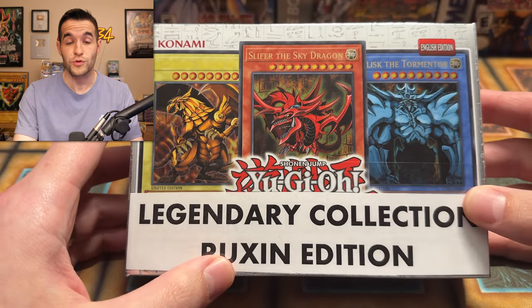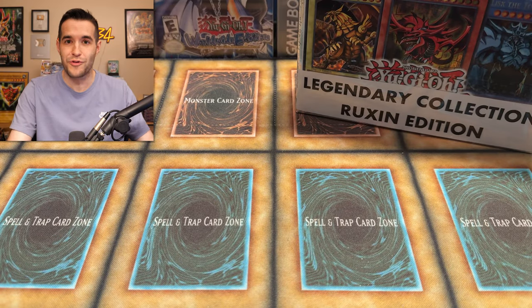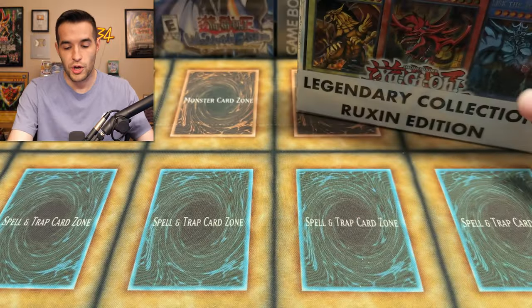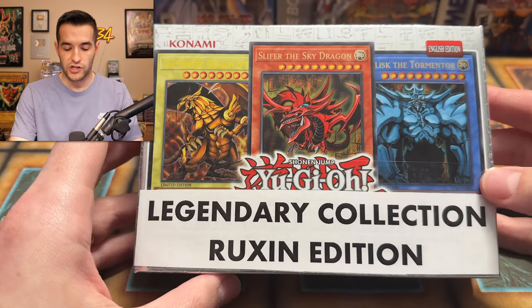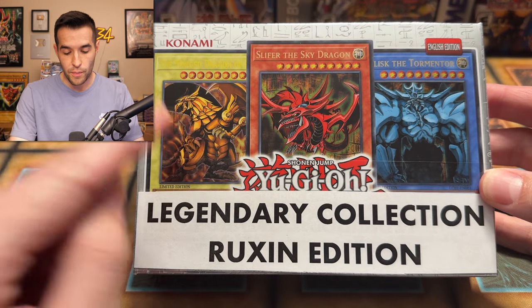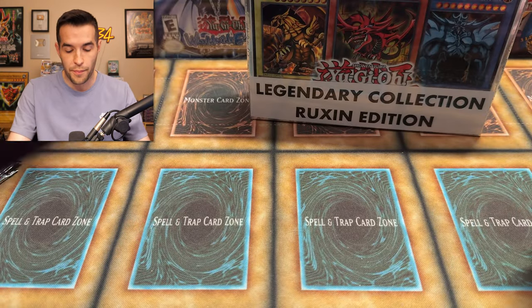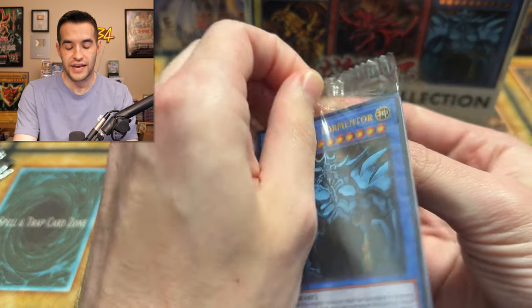Who remembers back in the day getting those first Legendary Collections? Especially the Master Collections — they had one through six, the first six packs ever made. That was pretty fun. We'll have to check that out later, but we also have a few other packs to open today. We're opening up a bunch of packs, including the special Legendary Collection Ruxin Edition. There may or may not be some absolutely crazy packs in here. But first, let's open an actual 25th Anniversary pack and see what we get inside.